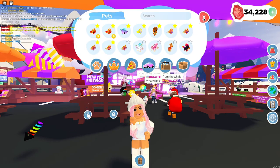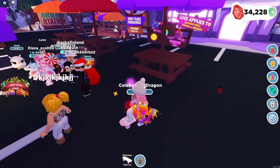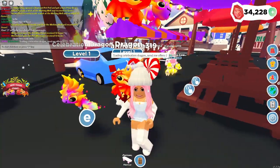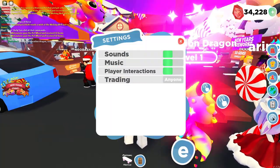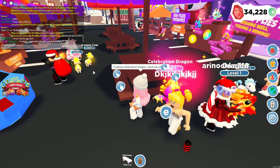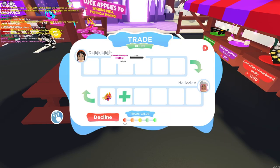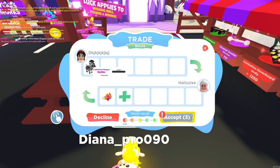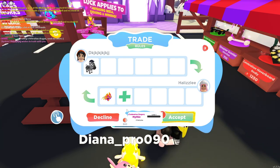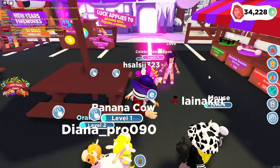We are in another server now. Trading Celebration Dragon, send me offers. My trades are on for anybody, so anybody can trade with me. It looks like some people have banana cows over there, running in place. This person is willing to trade for the Celebration Dragon — let's see what they put down. We have a zebra. Obviously it shows as a bad trade value, and it looks like that person is only giving one item, so we're going to decline this.